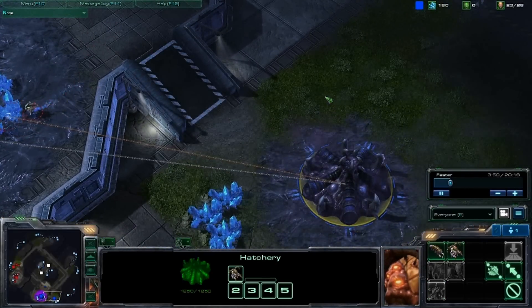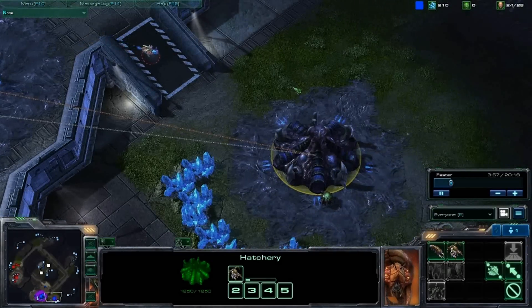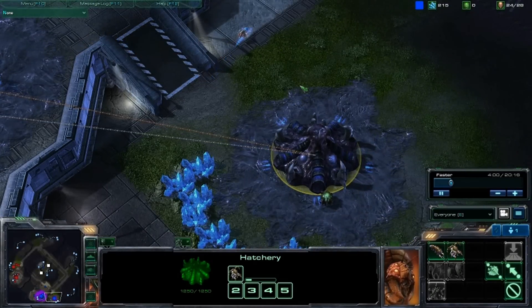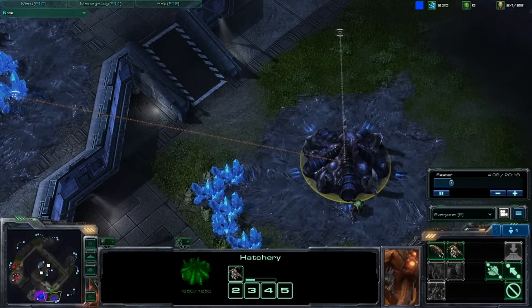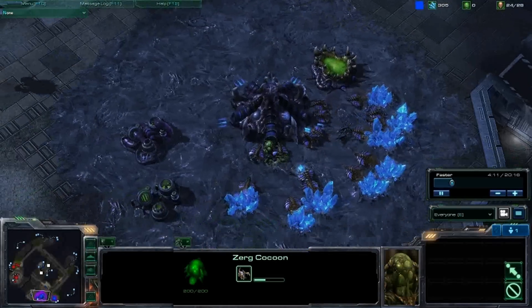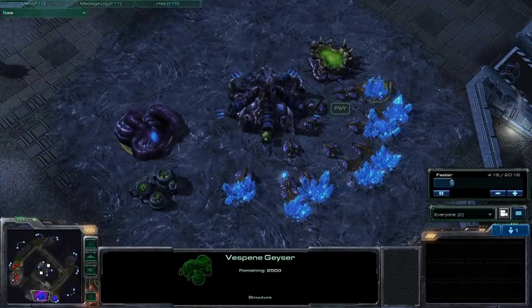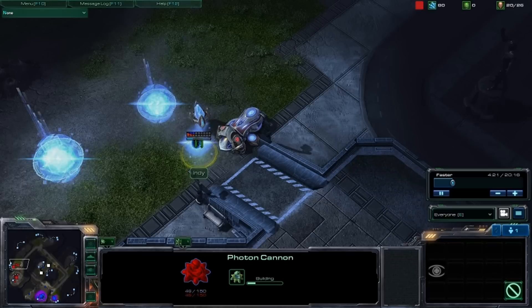I've watched all the high-level replays — Ydra and other Zerg players. I only remember Ydra because he beat me once, and he does go double queen as well. Queen's getting pumped out. Looks like I do have four larva at my main. There's my gas going up, and I'm going to go a quick lair tech here once I see this forge coming in.